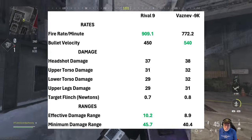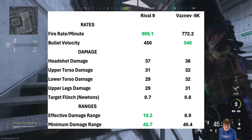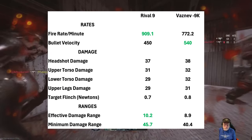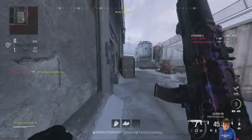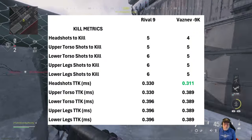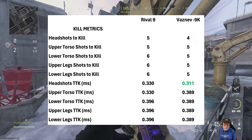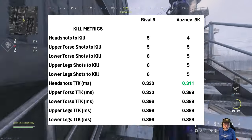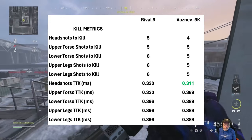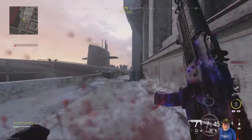The Rival 9 pretty much beats the Vaznev in every significant statistic except for bullet velocity, but that doesn't translate into a lot of good for the Vaznev. To be honest, I was expecting the Vaznev to do better. It does have a better kill time in headshots if you can get the mythical four headshots in, but other than that, about the same as a Rival.